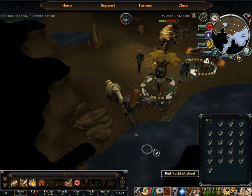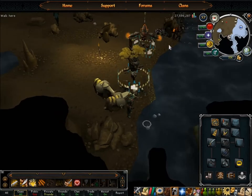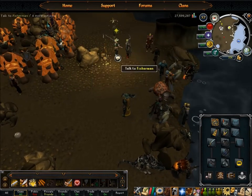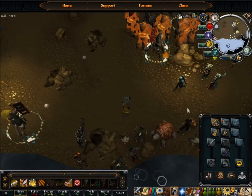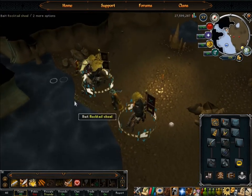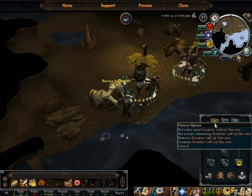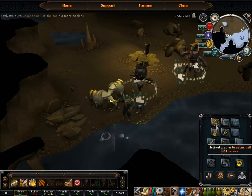I didn't mention this before, but where you get the fishing jacket - you get it from the Fish Flingers competition. It's a fishing D&D or Distraction and Diversion minigame. You get the outfit piece by piece and the minigame is actually right over here. You go over to this fisherman guy, and every 15 minutes a game will start, you get points, and you can claim the outfit. Each piece increases your fishing XP, and if you have all five pieces it's a 5% bonus per catch, which is really good for this place. The aura you get at the loyalty points store - the regular Call of the Sea is 3% and the greater is 5%. The greater is about 14,000 points, which is a lot, but it's worth it.